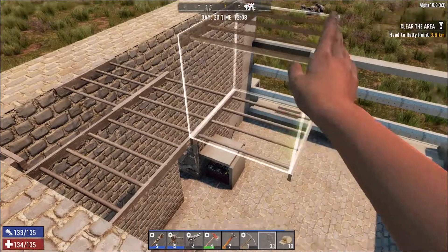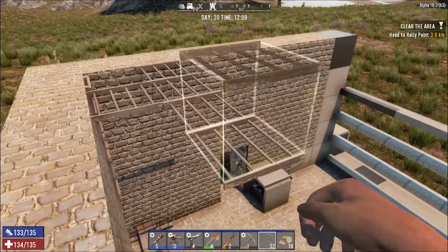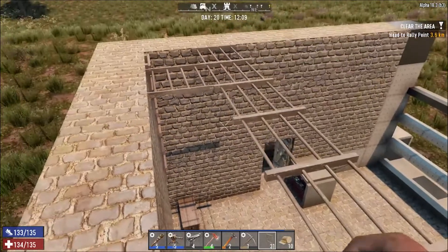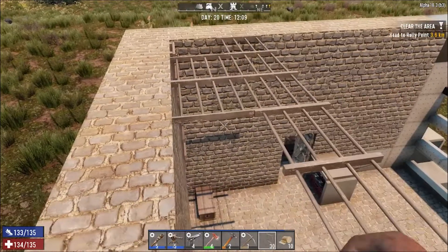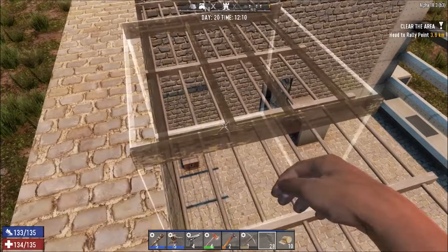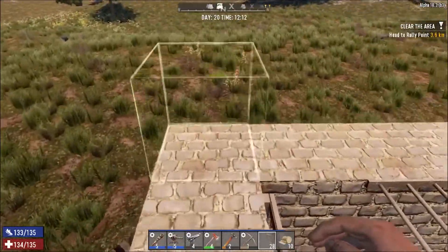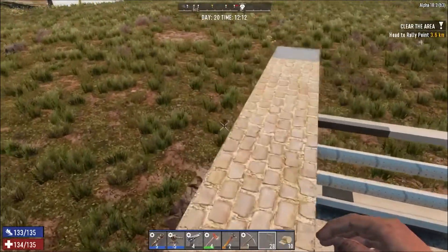Oh, you need 15 parts — I thought you needed 10. When we check the traders we'll see if they've got any spare cheap chainsaws or anything like that for sale, and then we can get the auger made.